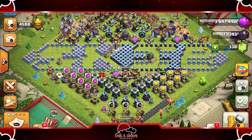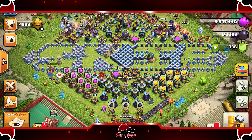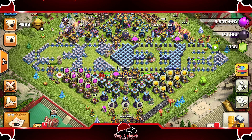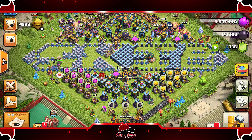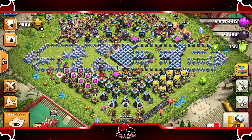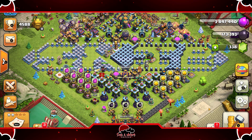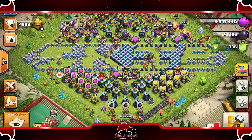The giveaway runs for three days. The crazy attack strategy we have today is the super archer and super wizard blimp that came out a couple of days ago, which was insane. So has used it in legends league and war, and it was nuts — with that said, we're jumping right into this video.